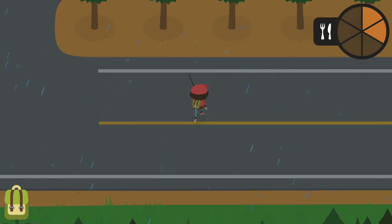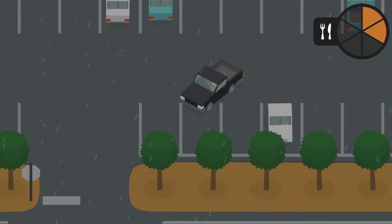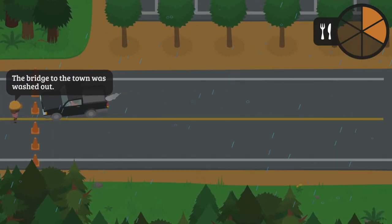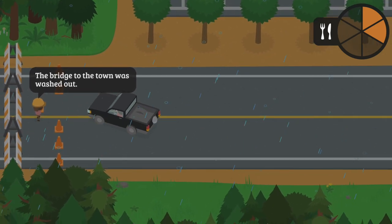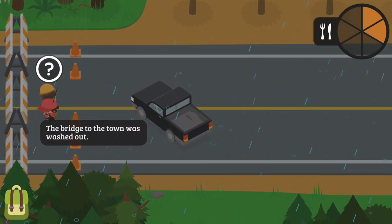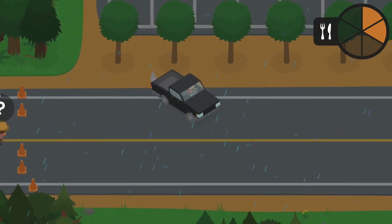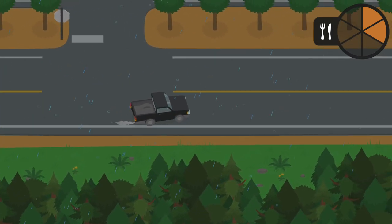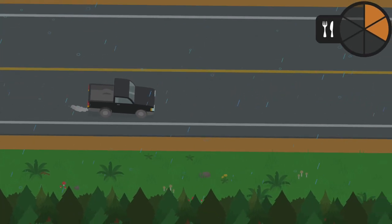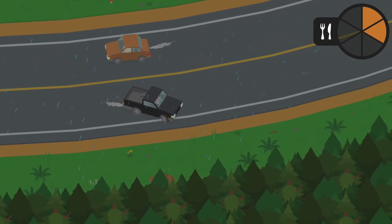In the previous episode we actually managed to get ourselves some car keys, so let's see if we can steal one — no way, we can steal cars! The bridge to the town was washed out though. Isn't there anything I can do? Doesn't look like it — maybe that's something the developers are going to add in a different update. I'm going to have to come here later on; for now let's just go all the way back.